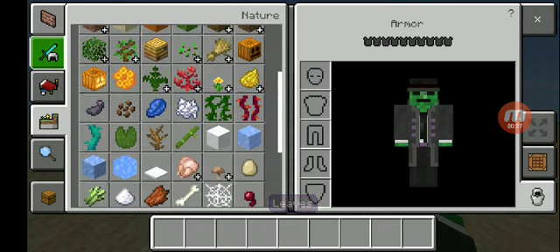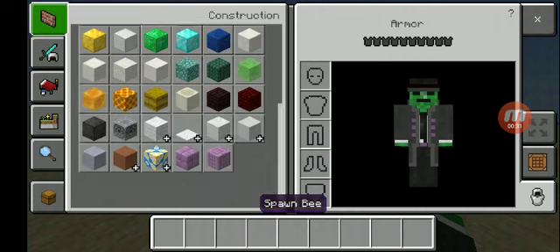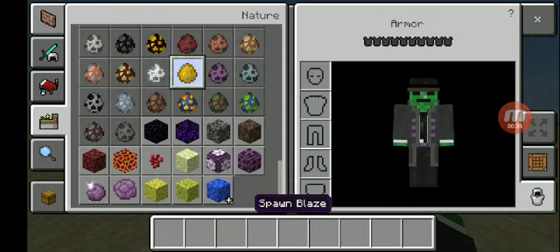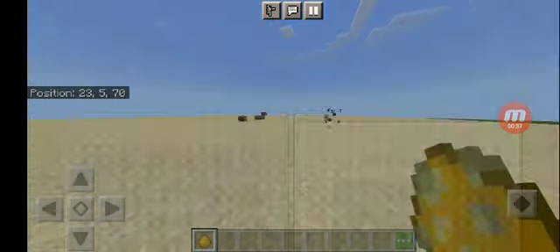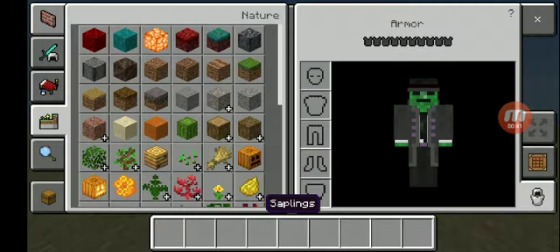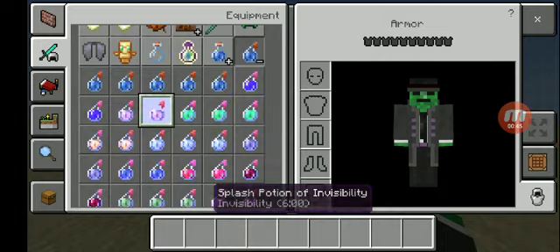First, go find a blaze spawner, then lead the blaze into the overworld, place down the blaze, and splash it with invisibility.